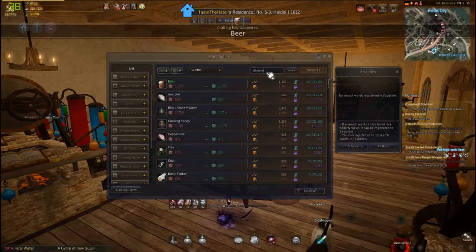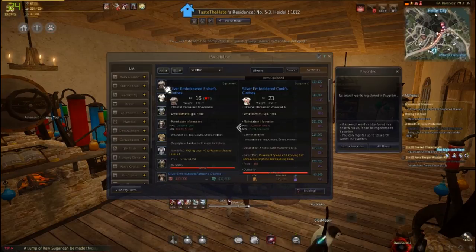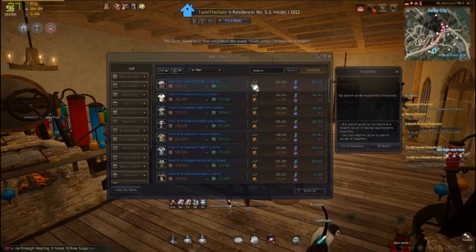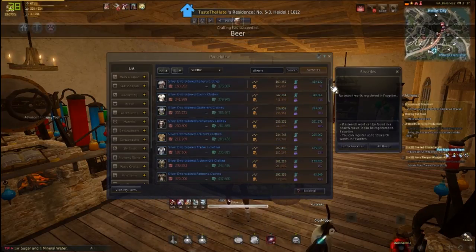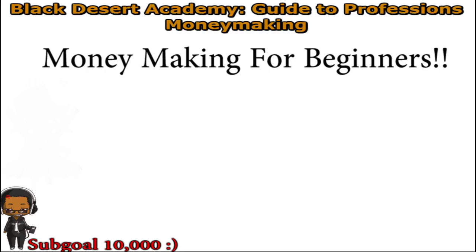I also suggest investing in the fishing costume — the Silver Embroidered Fishing Costume from the marketplace. It's easy to get, easy to enchant, and is probably the cheapest costume in the game. I suggest getting it to at least plus one or plus two. Once you have the rod and the costume, let's talk about the money aspect of fishing for beginners.